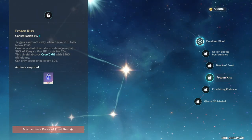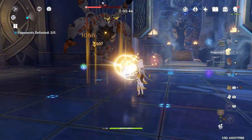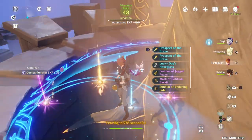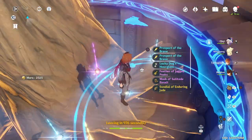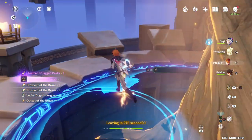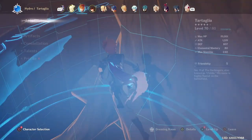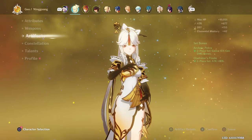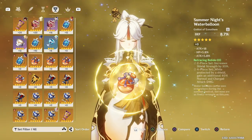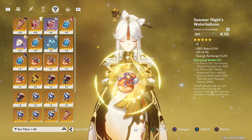But what is Genshin Impact if not the absolute epitome of patience? Six-week update after six-week update, and no prototype drops from bosses, and no geo-damaged water balloon for my Ningguang. What do I have to do, miHoYo? I have spent thousands of resin for this one artifact and I still don't have it yet. Shit pull after shit pull after shit pull, I can't take it anymore.